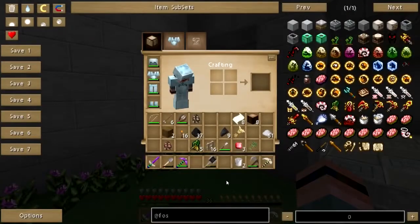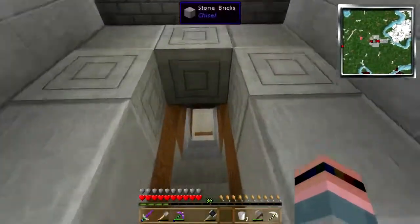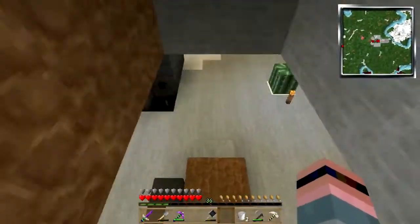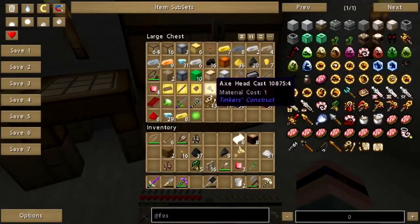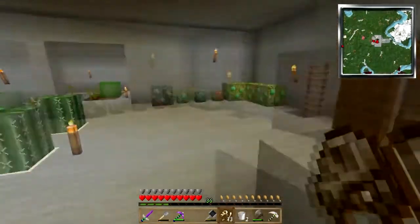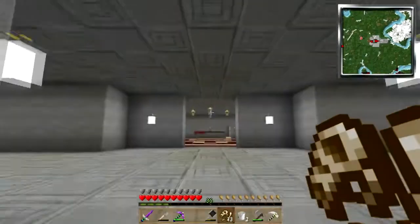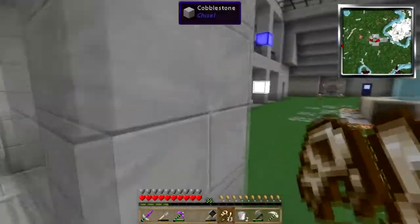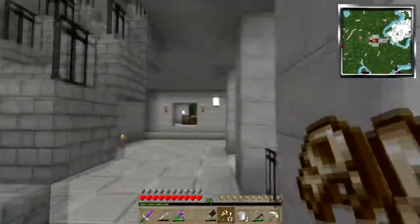That's the cow egg — let's put him away for now. I'm coming down here to get fossils, that's why. We got some relic tablets, and I think that's it for now. Once I get these cooking, we'll go downstairs and breed some sheep.